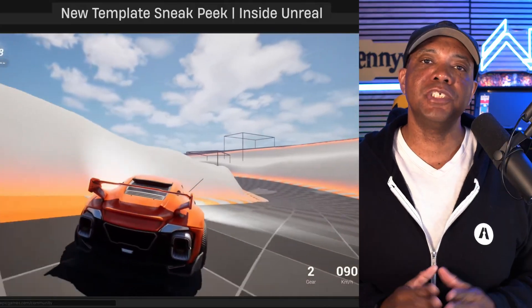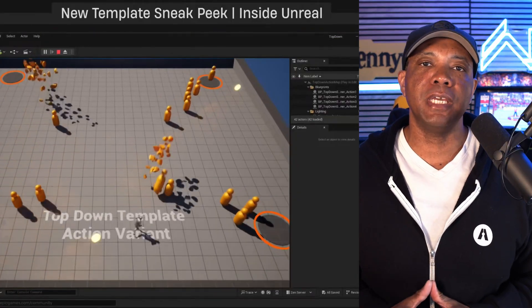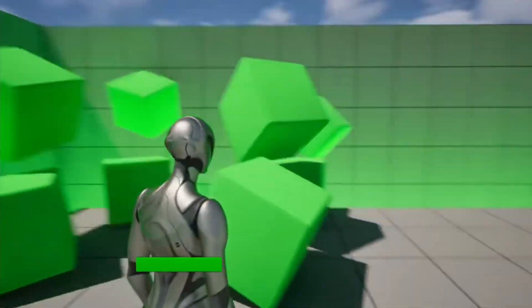What up, Winbush here. Epic Games just showcased eight templates that they're going to be bringing to Unreal Engine 5.6 that will allow you to make these type of games more easily.